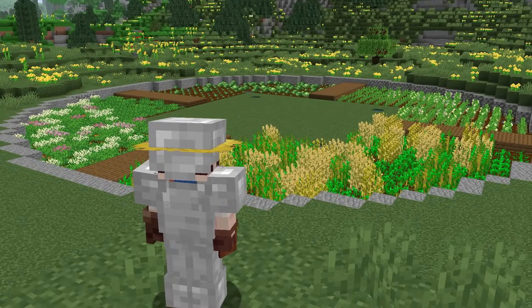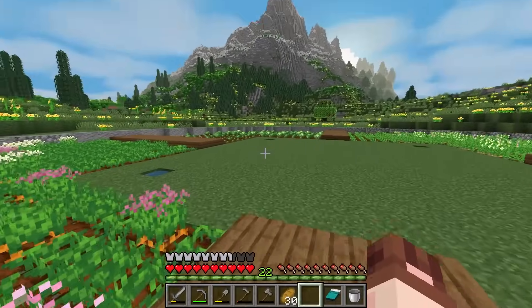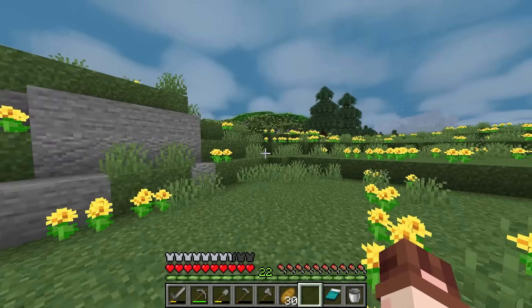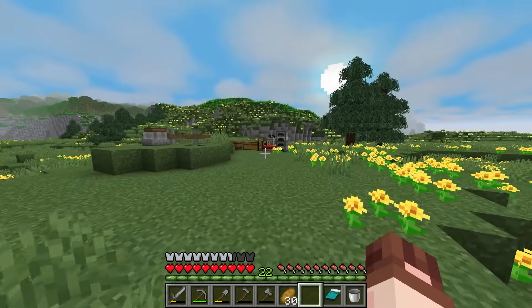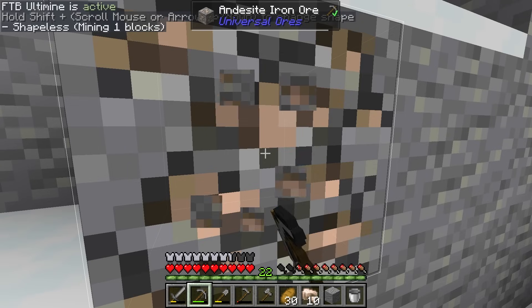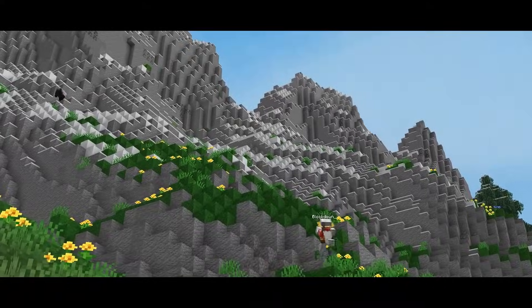Here we are — I got all the farmland planted now. I kind of left it at this point because I'm not really sure how big I need this to be. I want to have a building in the middle here, and I want to use the Create mod to automate each of these four different crops. I originally planned on building the house first, but I'm going to do it the other way around, just so I know how much space I have once all these Create machines are in. I might just need a little bit more iron, which I'm going to go grab from that mountain.